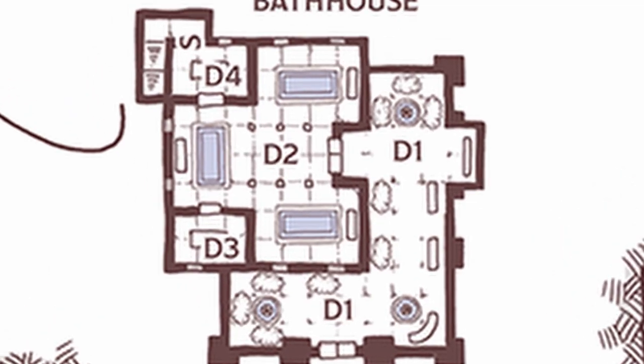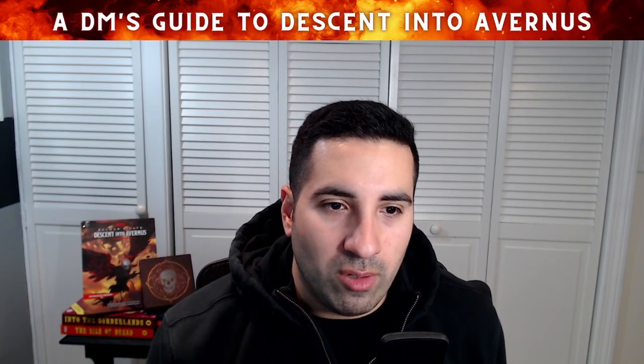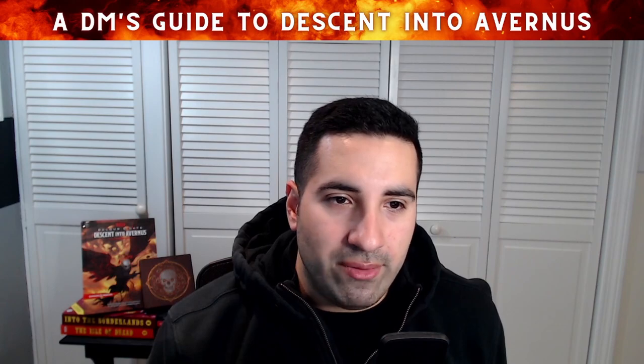D2 is the baths. If the players enter during the daytime, there will be 1d6 human commoners bathing. If they come at night, there will be three female human night blades — low-ranking cultists of Bhaal — who stand guard near the pools and attack trespassers on sight. They have darkvision, so they can stay hidden and get a surprise attack. If a fight breaks out, a necromite of Myrkul located in D4 will join the fray in the second round. The faucets drawing warm and cold water hint that there is a basement level.